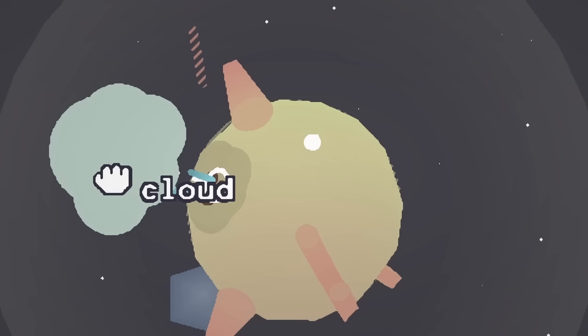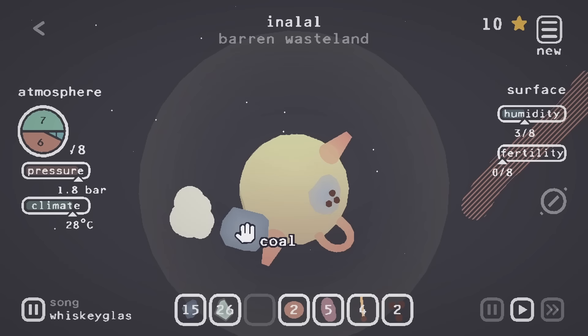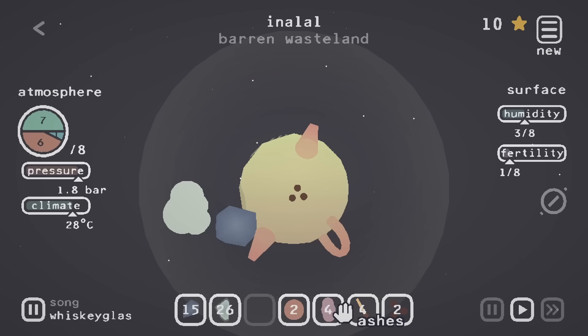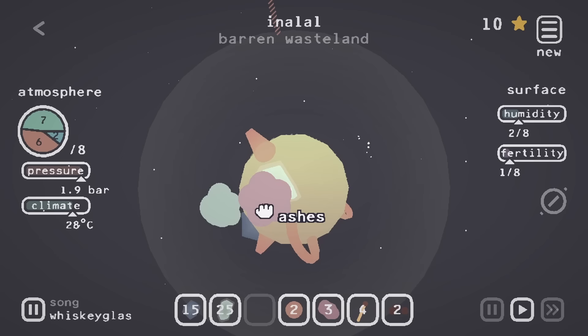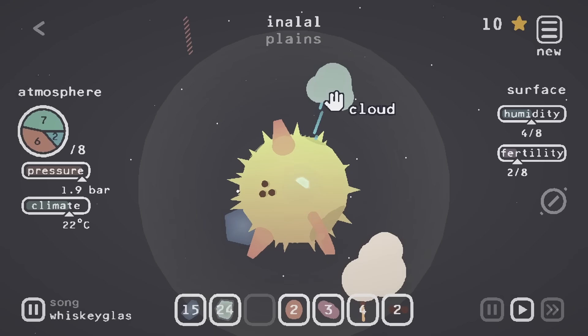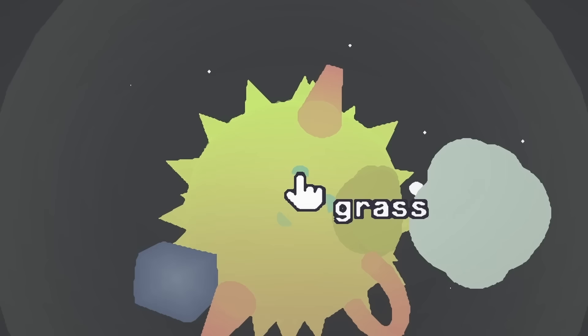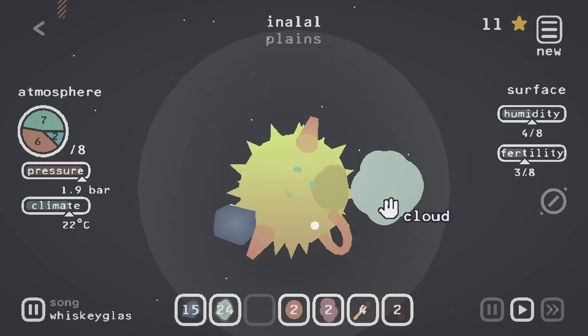Seeds, please grow. Maybe it needs fertilizer. Can I give it some ashes — will it grow? We have fertility! Ice and ashes makes fertility — that's how baby planets are made, if you were wondering. Green things are growing! Come over here, little cloud. Keep growing on your trees. More fertility is necessary. What are these things? Grass! We have grass. I'm so excited.